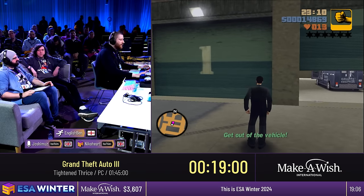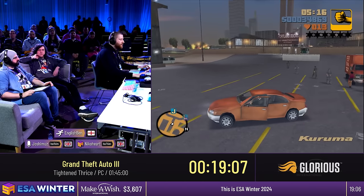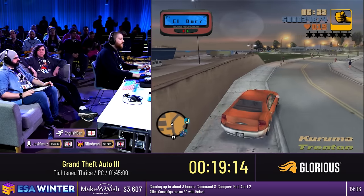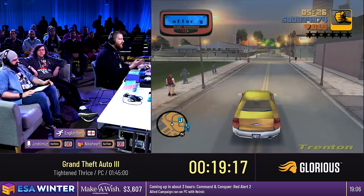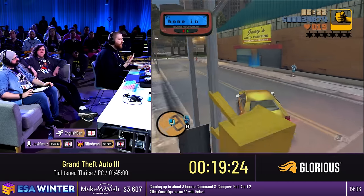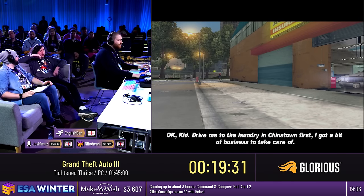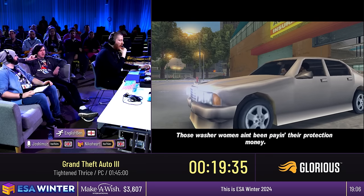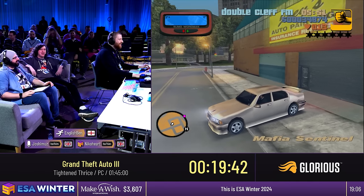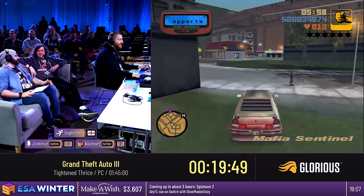I've got to wait for my wanted level to expire. When you have a single star, two stars and above don't expire by themselves apart from very specific circumstances in San Andreas. But in GTA 3, they don't expire by themselves at all. When you have a one-star wanted level, as long as you don't commit any crimes and keep to yourself, they will go away eventually. So if I were to run somebody over or hit a police car near the garage, I'd just have to wait a minute until my wanted level expires, which is very silly.